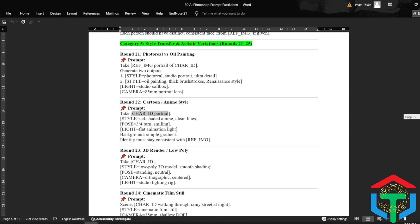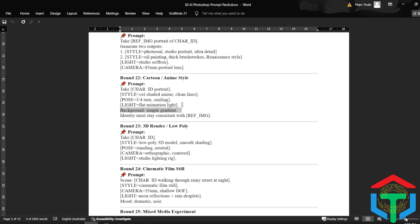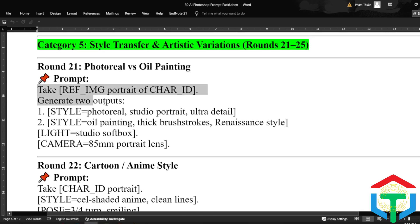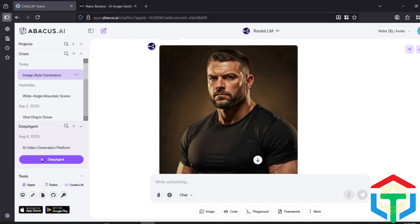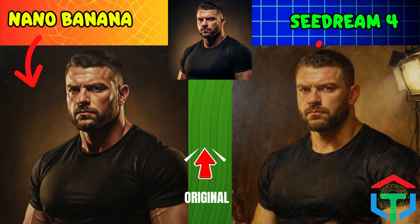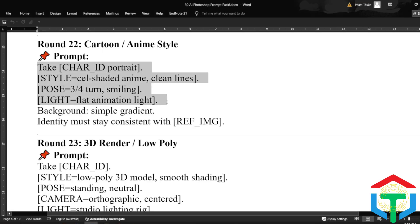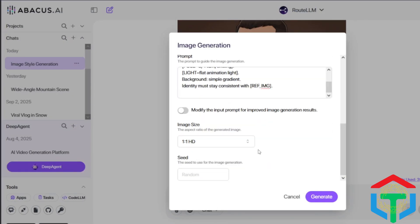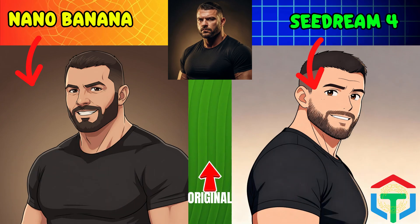So far we've tested realism and edits. Next up, Category 5: style transfer and artistic variations — this is where things get really creative, just by swapping one word in the prompt. First test: can they flip from photoreal to oil painting? Seedream keeps the face structure perfect across both styles. Nano Banana makes the oil painting more dramatic with rich textures. Who wins: detailed realism or artistic flair? Round 22: cartoon and anime. Can they keep the same character identity but translate it into 2D art? Seedream keeps proportions close to the real face. Nano Banana pushes towards stylized anime exaggeration. Which one captures the anime look better?